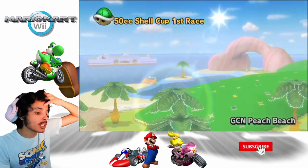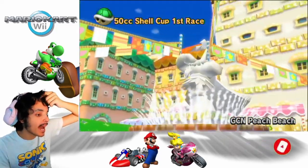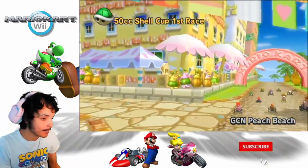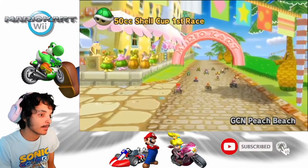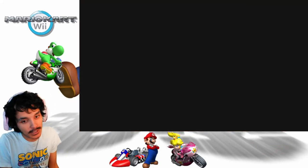Alright, GCN Peach Beach — GameCube, Nintendo — which is a Mario Kart Double Dash track. We have the Cataquacks back; we got to be careful not to get hit by them. It's just the same concept, except this is Mario Kart Wii style.